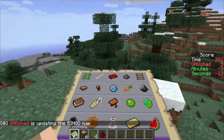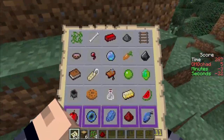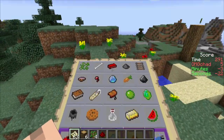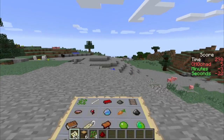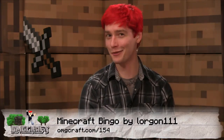Pro tip: if you find a village or a temple, that is a really easy way to get a lot of these items. If you come across a witch hut, there'll be a cauldron in it. And of course, all the other things like spider eyes and bones can be gotten by attacking mobs. One more reminder: you need the 14w11b snapshot to play this game. For a download link, head on over to our show notes.